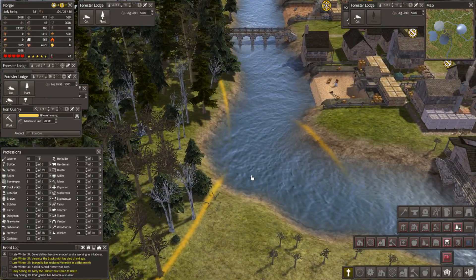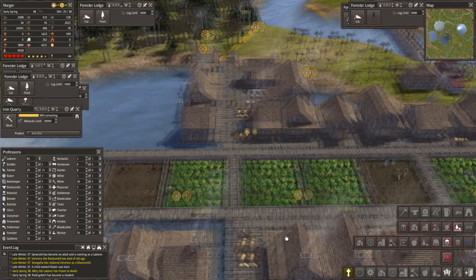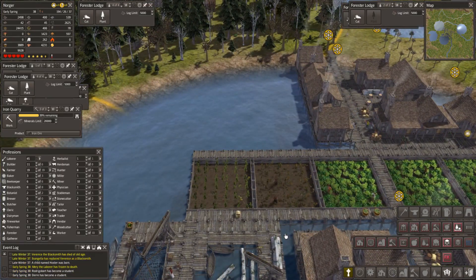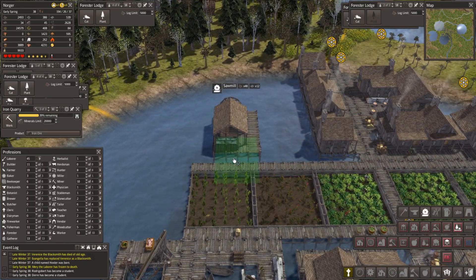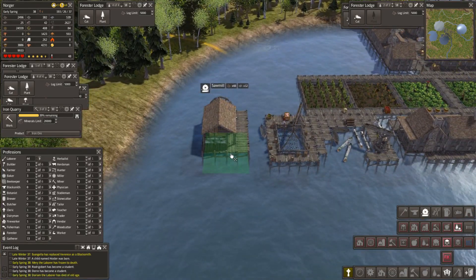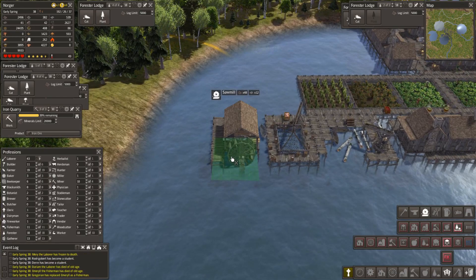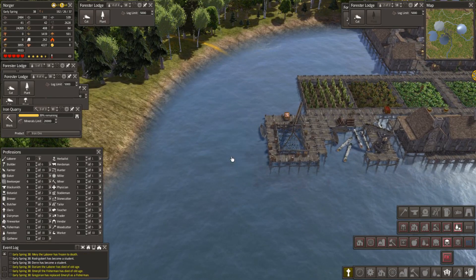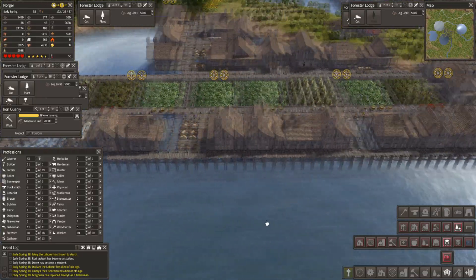The labourer has frozen to death. We need a lumber mill — we do need this lumber mill. Oh, this looks gorgeous. We like this. But we need some more — yeah, we're short of woodcutters.